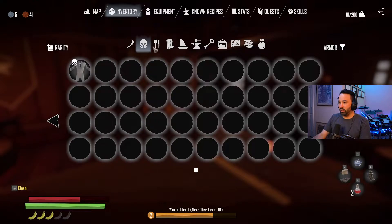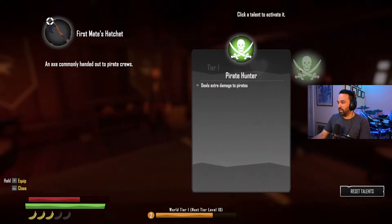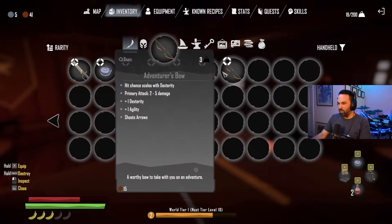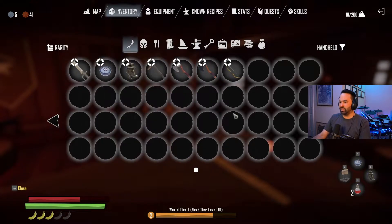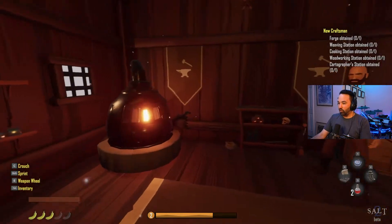Looking through the other weapons - the First Mate's Hatchet has a talent: deals extra damage to pirates. I'm going to select that right away. That should probably be my main weapon against them.